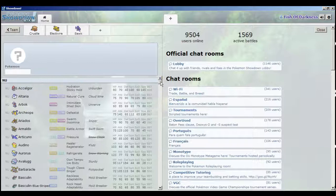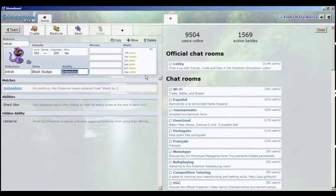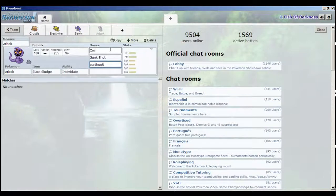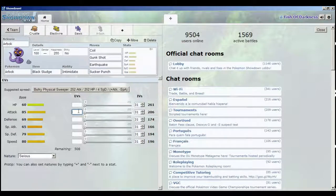We want another good offensive pivot, and Arbok can actually do that job for us. Intimidate is what gives him his ability to switch in very easily - we can switch in on fighting-types of the tier, take their Close Combats, then start setting up Coil boosts for attack, defense, and accuracy. Because we're increasing our accuracy, Gunk Shot is a very good move since it has high base power. Earthquake will help us hit steel and poison types, and Sucker Punch gives us very nice priority.